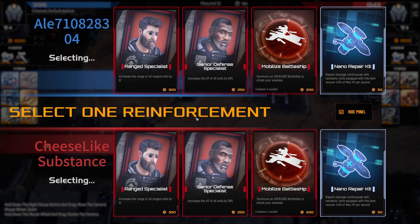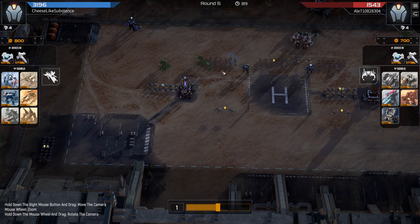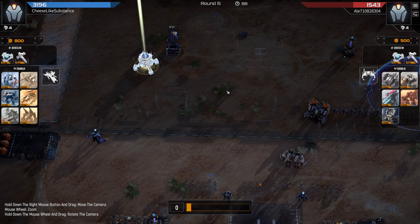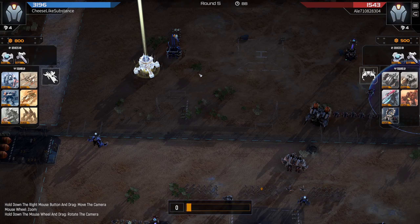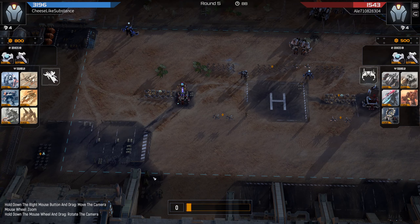Now we get a choice between a few options. Range Specialist is going to be very good if we end up in a melting point duel — which we do. Overlord Summoning I think can help me win this round if I position the Overlord correctly, but I think Range Specialist might have been the pick there anyways. It does mean less money to work with, but it's still very valuable in these unit duels.